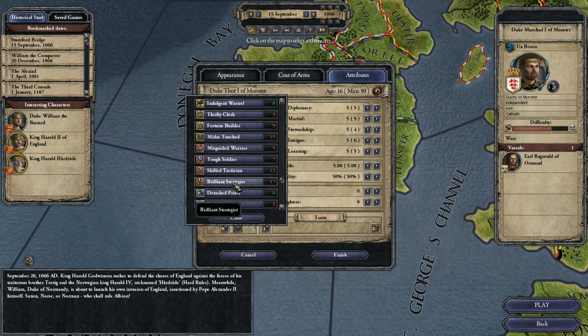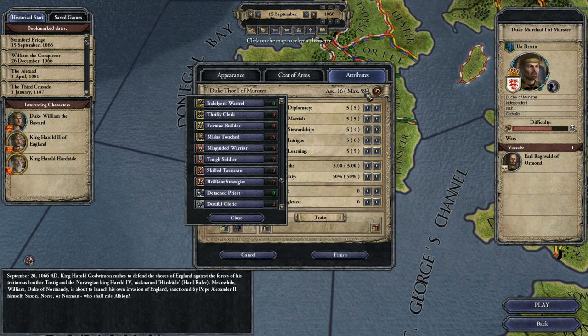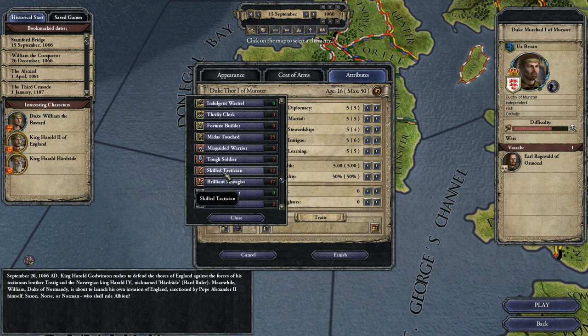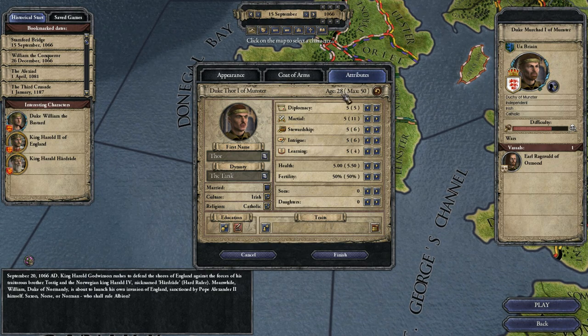You can pick Skilled Tactician or Brilliant Strategist. If it's red, it's going to add to your age — you have a max age of 50 to start with. I usually pick Skilled Tactician. That adds 12 years to my life up here, so I went from 16 to 28.